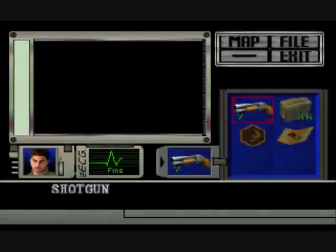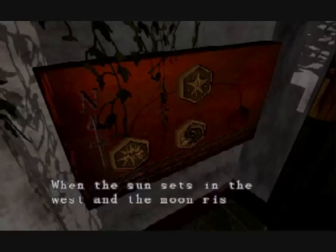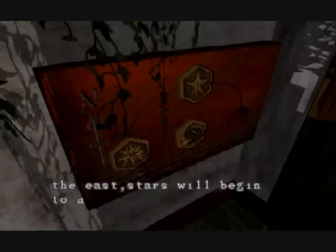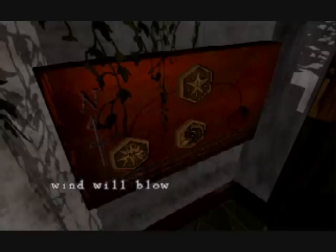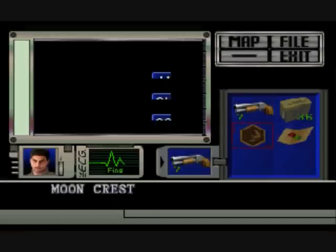Okay ladies and gentlemen, I'm back. And as you can see, I've brought my shotgun, some shells, and some mixed herbs for safety measures. And I brought the moon crests — and I'm actually standing right in front of the thing where I need to put it. When the sun sets in the west and the moon rises in the east, stars will begin to appear in the sky and the wind will blow towards the ground. Then the gate of new life will open. So let's open the gate of new life.